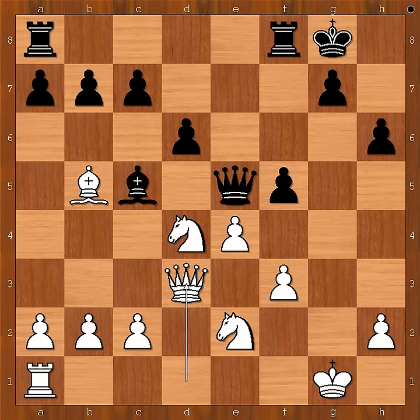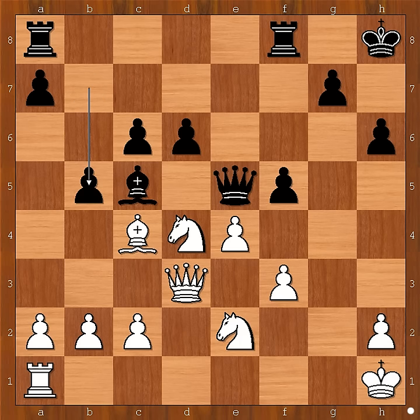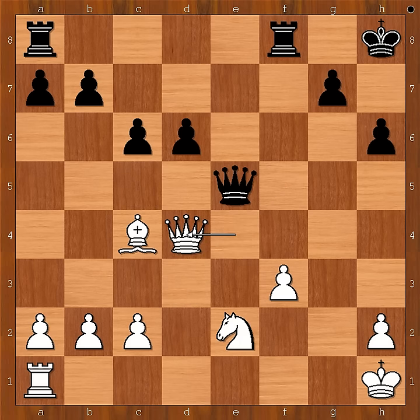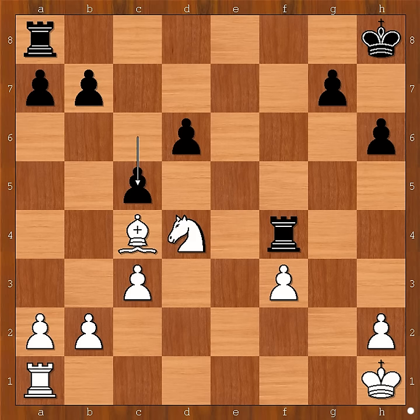Queen to d3, c6, bishop to c4 check, king to h8, king to h1. King to h1 was played. And now b5, attacking the bishop. Let's take it back — f takes on e4 is even stronger. After queen takes on e4, bishop takes on d4, queen takes bishop, queen takes queen, knight takes queen, rook to f4, and after c3, c5 — white is in big trouble.